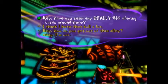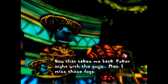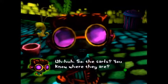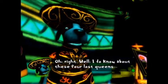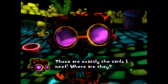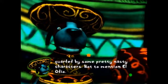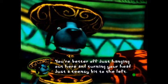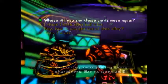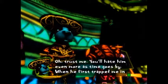Yeah, let's talk to the dog. Hey, you seen any really big playing cards around here? Can't do much with four queens, can you? Those are exactly the cards I need. Where are they? Forget about it — they're guarded by some pretty nasty characters, not to mention El Odio. You're better off just hanging out here and turning your head just a teensy bit to the left. Where did you say those cards were again? Forget about it, they're guarded by... I think I hate that bull a lot. Oh, trust me — you'll hate him even more as time goes by.